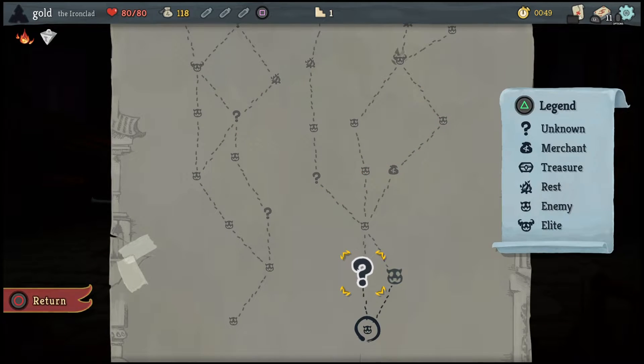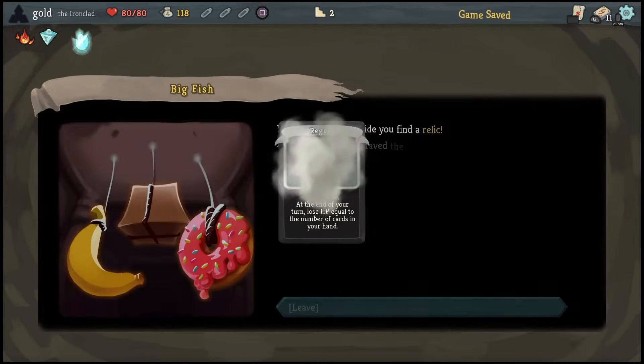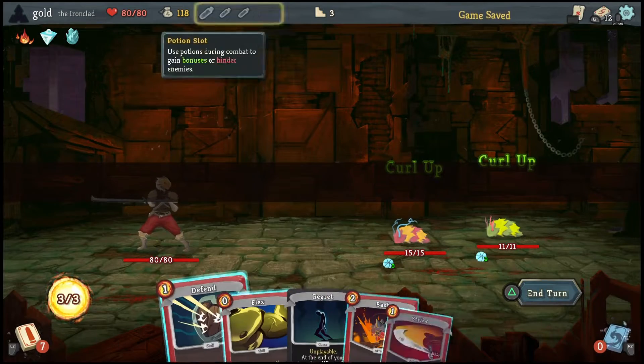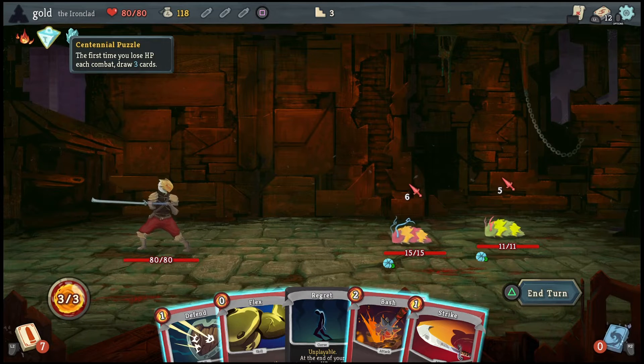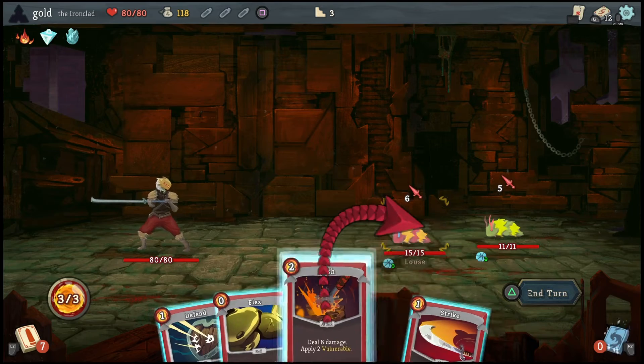I'm gonna start with Flex because I'm actually gonna be able to get decent cards. All power. So Frozen Egg — whenever you add a power card into the deck, it is upgraded. And Centennial Puzzle: the first time in every combat that I lose HP, I draw 3 cards. Regret's gonna make sure I draw at the end of this 10.